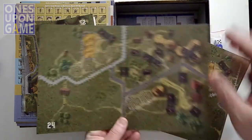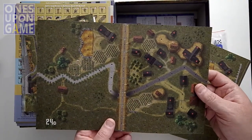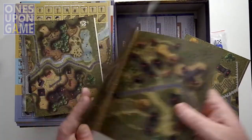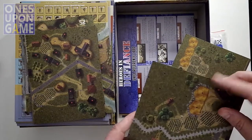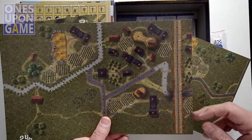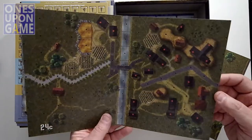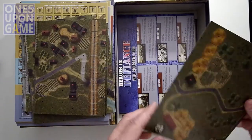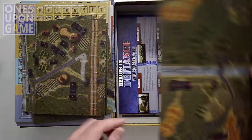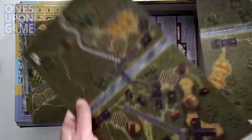Map 24 is double-sided. Got a little choo-choo train going through here — this is the petticoat junction map. Hope you old people get that one. Map 24B has the train too, and 24C as well. Then map 23 is a crossroads. These are obviously geomorphic, so they're amazing — they'll connect together and make one big map.